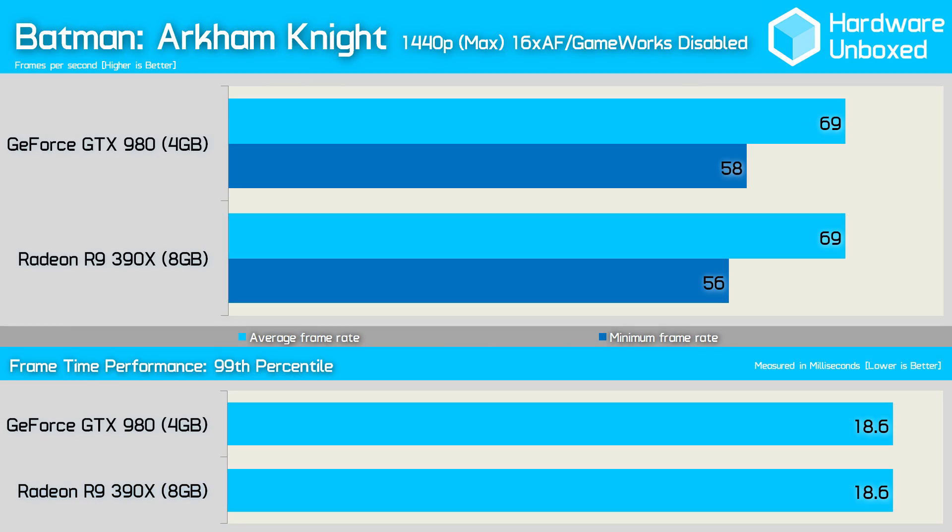Both graphics cards provided a smooth 69fps average frame rate in Batman: Arkham Knight at 1440p, though the 390X did dip down to a slightly lower 56fps minimum frame rate. Despite the slightly lower minimum frame rate of the 390X, the frame time performance was the same, as each card took just 18.6ms between frames.